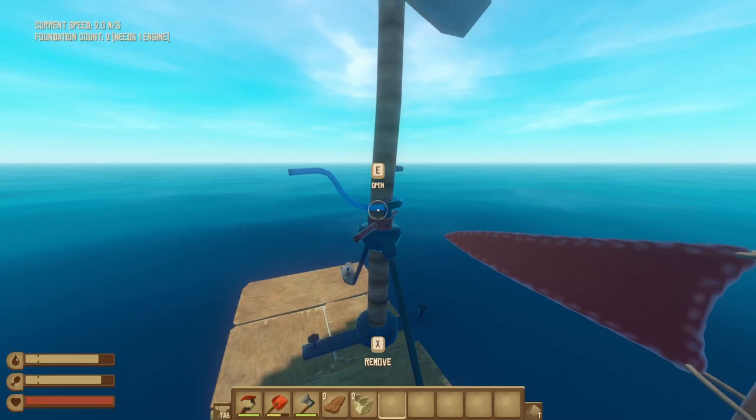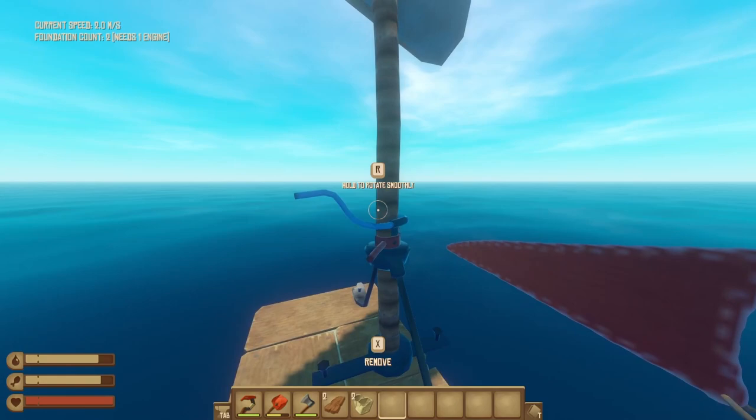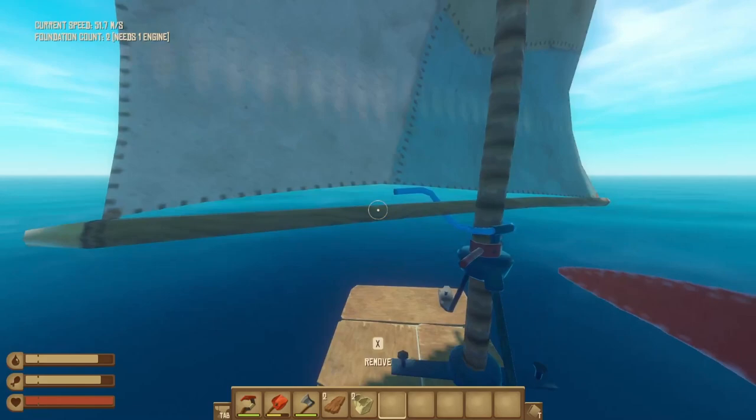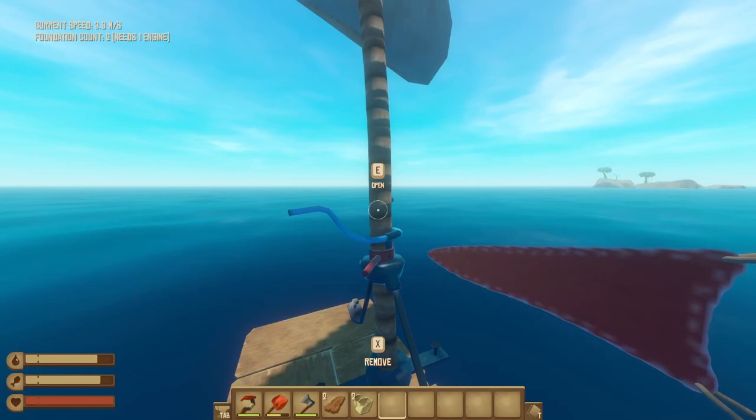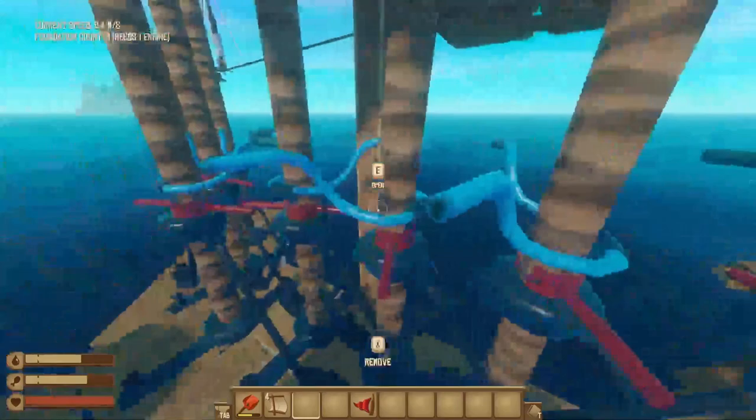My absolute favorite thing about the Voyage mod is the sails. Just watch this. If we set a sail in the middle of a small raft in the direction of the wind — and there it goes. We're flying at 52 meters a second. That is 13 times faster than we could get with everything combined in the base game, with just one sail. In the base game, only one sail on your raft will make a difference. This is not the case in Voyage — the effects stack, meaning you can get some insane speed.